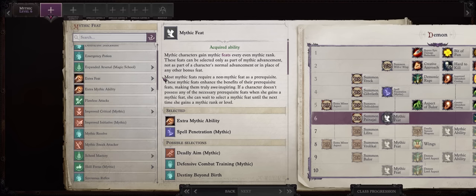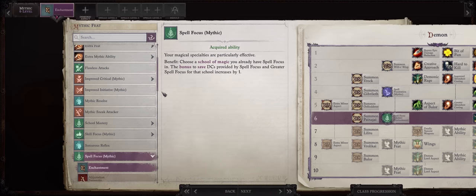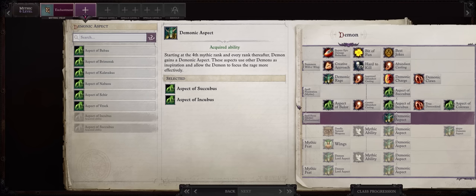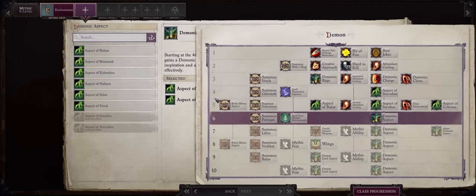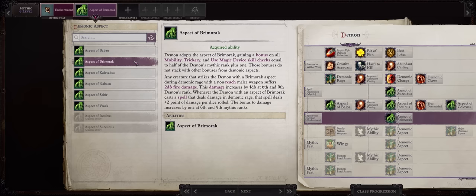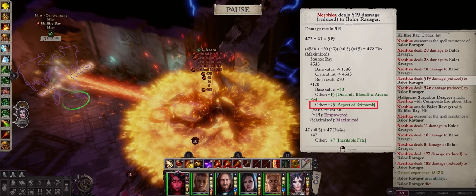For Mythic Level 6, Mythic Spell Focus and Enchantment. For another minor aspect, understand that you can only have three minor aspects on at level 8. For now you'll basically just be using Succubus and Incubus. The other one you want is Brimorak. Brimorak can actually increase spell damage by a massive amount — every spell that deals damage in Demonic Rage will deal plus two points per dice roll. Around half of your Hellfire Ray damage will come just from Brimorak eventually — it really is that good.